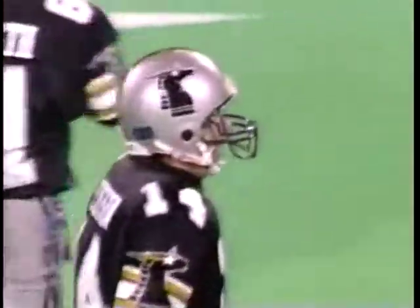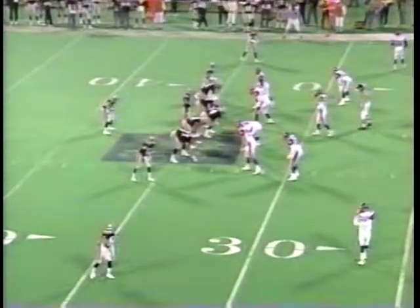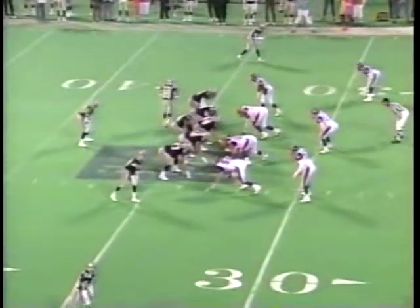Let's eavesdrop on Mouse Davis. 'Okay, let's go — rip Liz 68.' Seems like he always starts with a rip. Rip Liz 68 — all that is is the formation. You'll see the inside receiver on the left come back across the formation in motion; that's Monty Gilbreth.